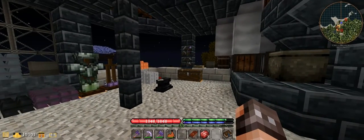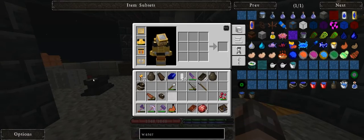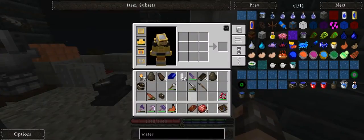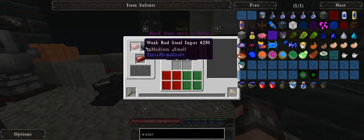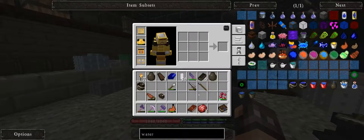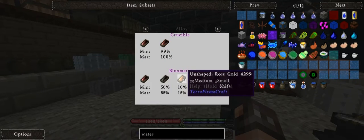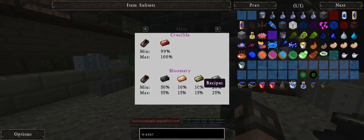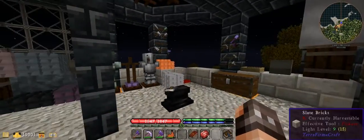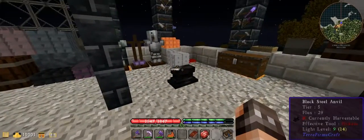Hello everybody, welcome back to another episode of Terraforma Punk. I've been working on getting red steel, which I finally got enough for the anvil, because I want to make a bucket. It's quite the pain — pretty bad actually, time-consuming. I had quite a bit of issues finding the gold and silver and everything, and that's what took me the longest to get here. But I'm here, and now I can go ahead and make the bucket.